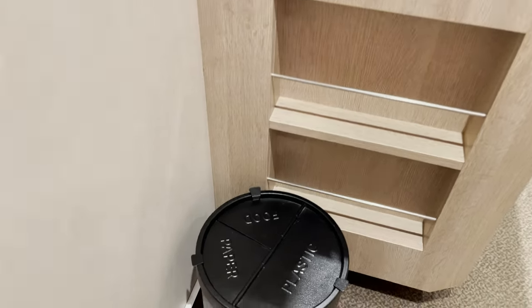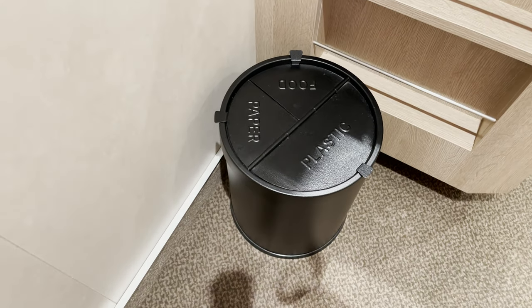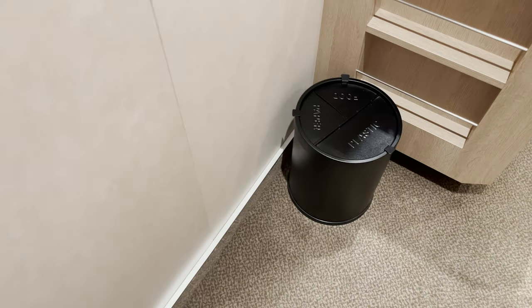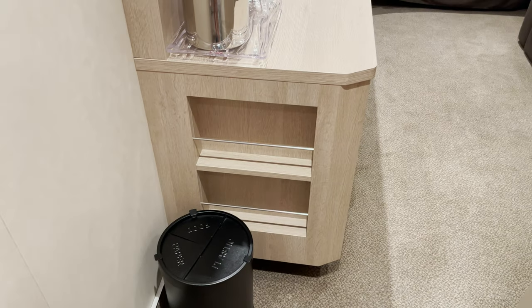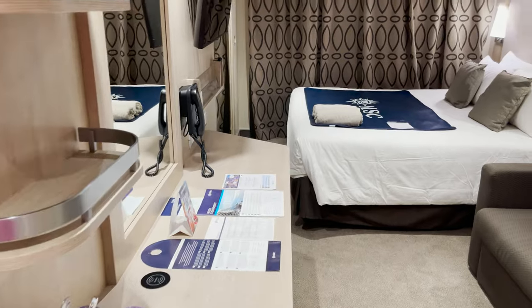Heading into the main part of the room, one thing I like is this separated trash can — there's an area for food waste, an area for paper, and an area for plastic, which helps promote recycling. They also have these little shelves here where you can store things. Not sure exactly what, but the option is there.